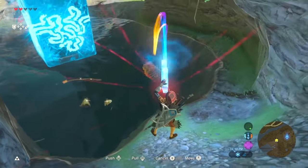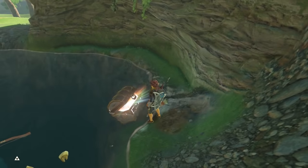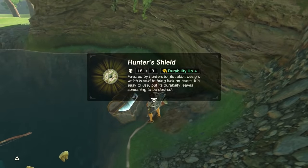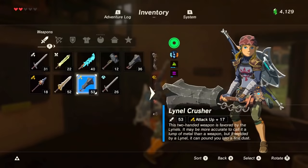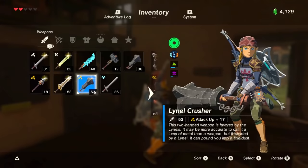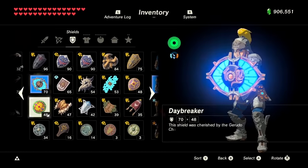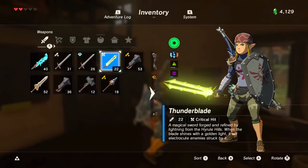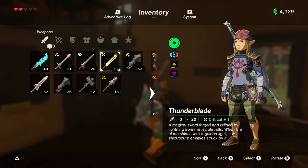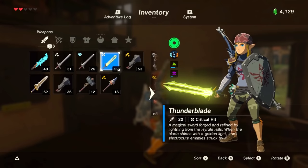So if you want a specific weapon, shield, or bow with a special modifier, you have limited tries to get them. There are some that are collectible, like the missable Lynel Crusher with the highest attack, or maybe you want to collect all shields with yellow modifiers, or simply your favorite weapon with Critical Hit since Critical Hit disappears after a while. The choice is yours, but there are three specific weapons I'd like to mention.